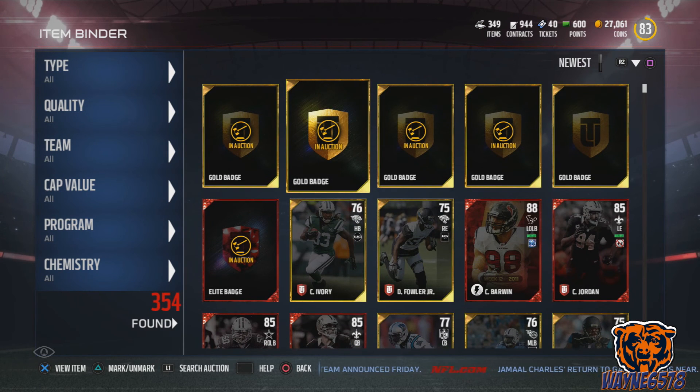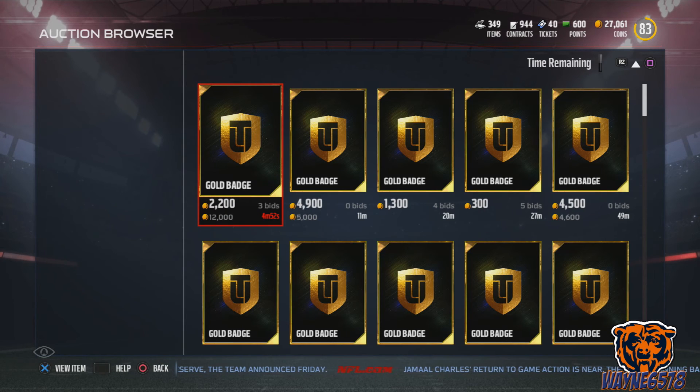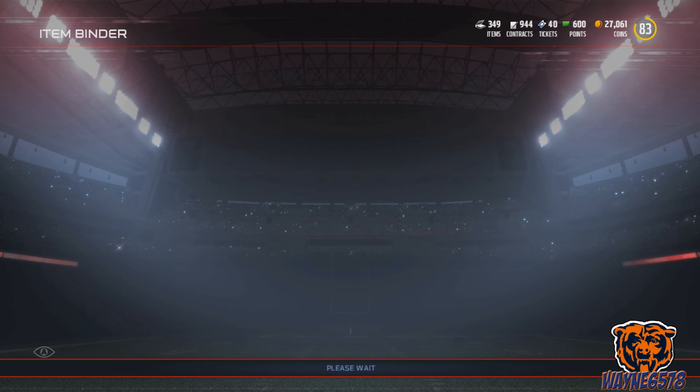Look, there's another gold badge in here too — we'll sell that one as well. That's the method, real simple. Gold badges going for about 4,600 coins.